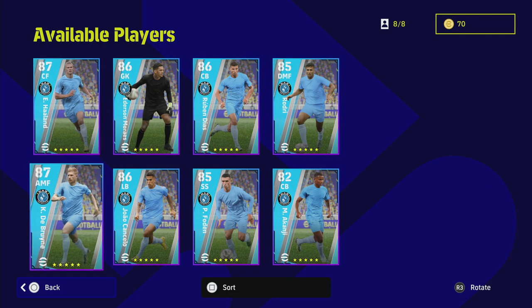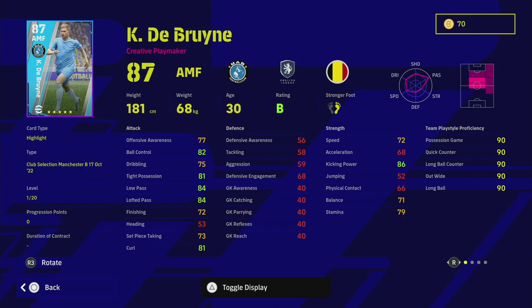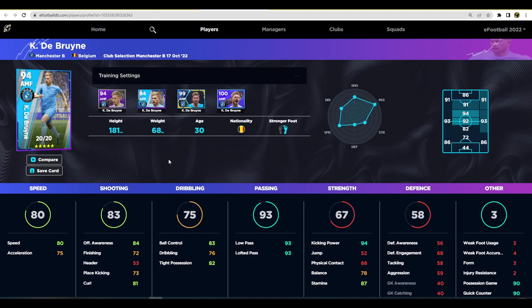Last but not least, Kevin De Bruyne — 87 overall and a magician. He's got unbelievable player skills: unwavering form, B rating this week, one touch pass, true pass, weighted pass, pinpoint crossing, sole control, long range curler, and low lofted pass. The low lofted pass is beautiful if you do power driven shots or passes across the pitch and switches. I do have De Bruyne's other card and love using him. His kick and power, low pass, lofted pass are insane — in the mid-90s.